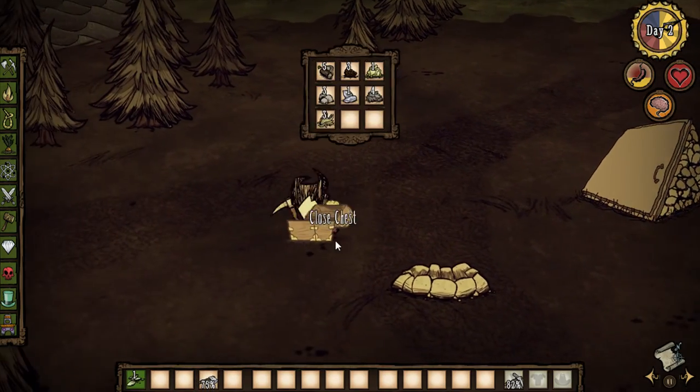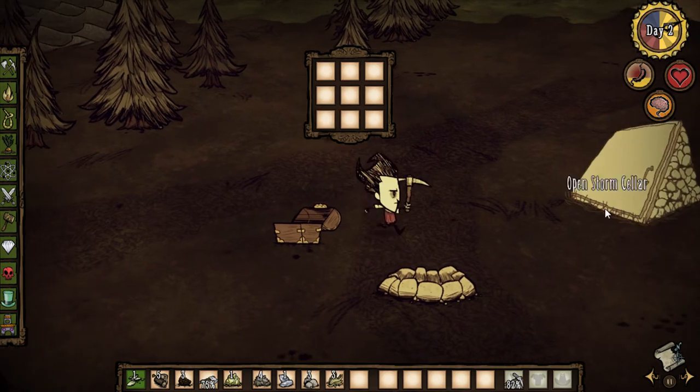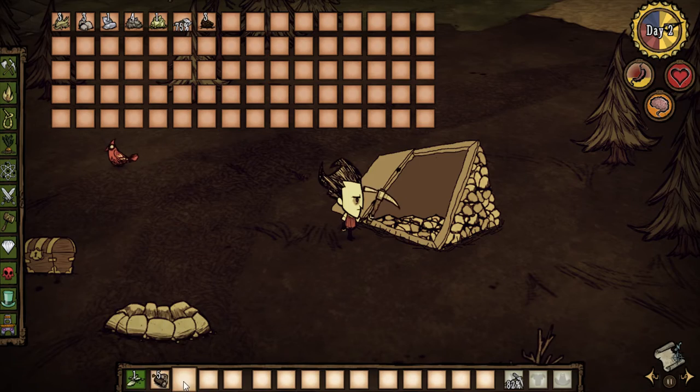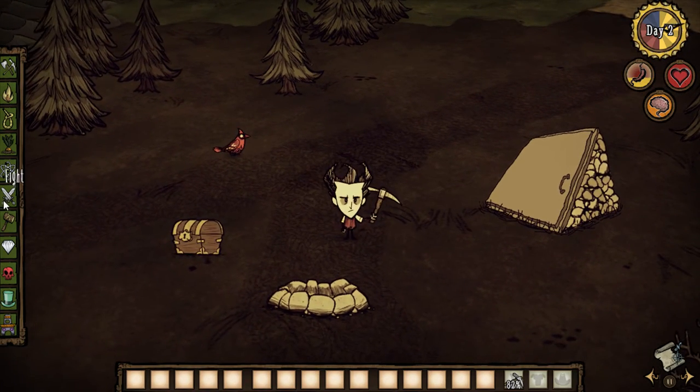I've got a little mini chest over here that has like nothing in it, so if I take all this stuff I could easily put it into one big Storm Cellar and just cram pack that thing full. The Storm Cellar is a mod you can get in the workshop, and it's under structures.